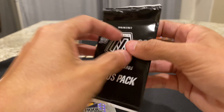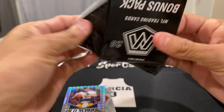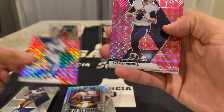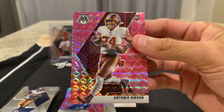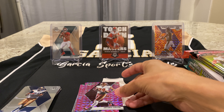And now our pink camo pack — Karrion Johnson, Ryan Tannehill, and hopefully we have a rookie... and we do — Antonio Gibson! Not bad, he's doing pretty well for the Redskins.